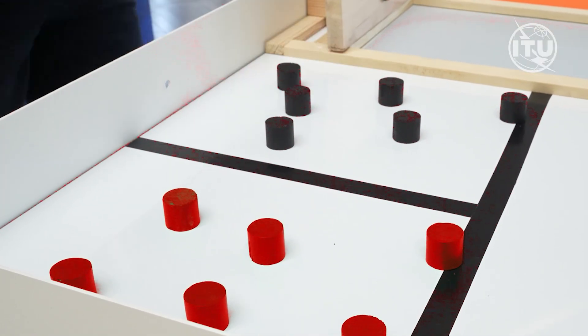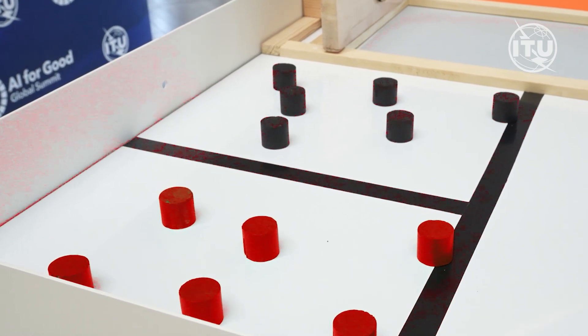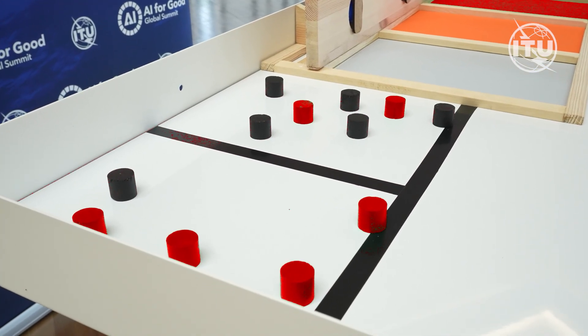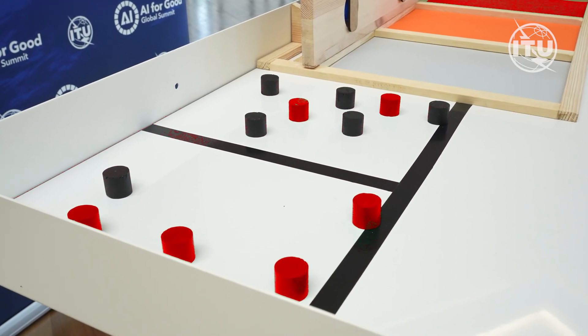Teams may use either side for fruits or waste, as long as the two types remain separated. In the senior category, placing a red fruit in the waste zone cancels the score and deducts 5 points, while placing a black fruit in the waste zone cancels the score and deducts 10 points.